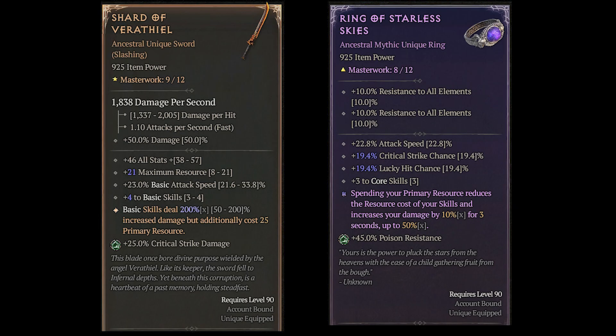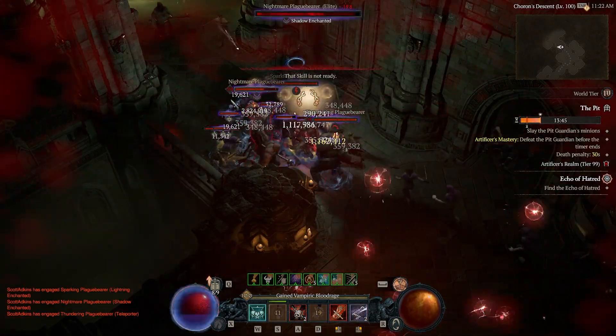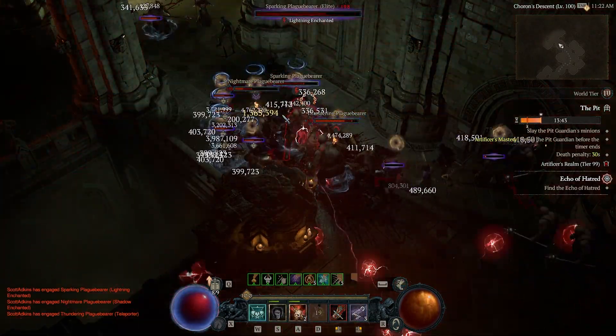So the first uber item you want to get is the Ring of Starless Skies, Harlequin Crest comes second. And maybe it's also a good idea to get the Doombringer later on, at least for the sideboard.